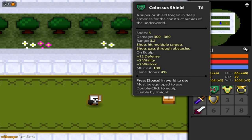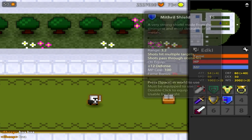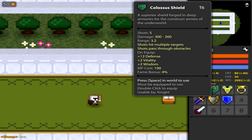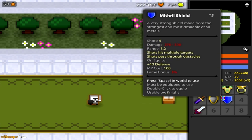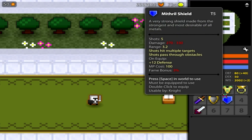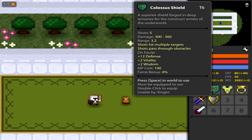The Mithril shield does 270 to 330 damage, and the Colossus does 300 to 360, so the damage is different. The only other thing that's different is the Colossus shield gives 2 vitality and 2 wisdom, and of course the fame bonus is different. So it actually is worth buying a tier 6 shield over a tier 5 shield, because it does more damage — just a little bit — plus the vitality and wisdom, which is nice.